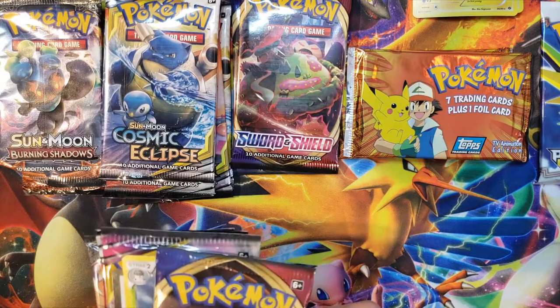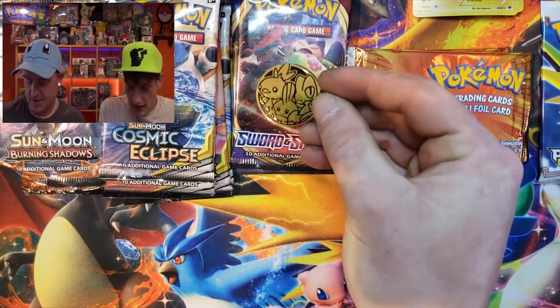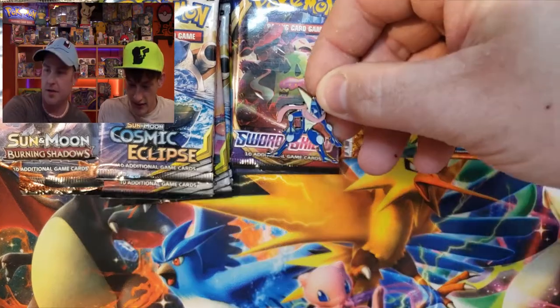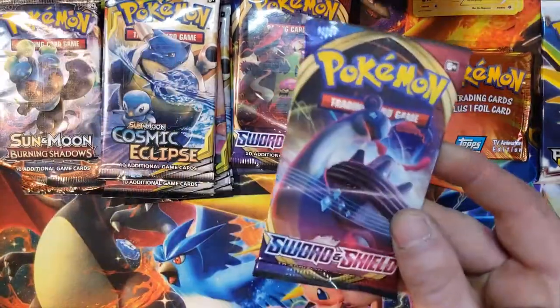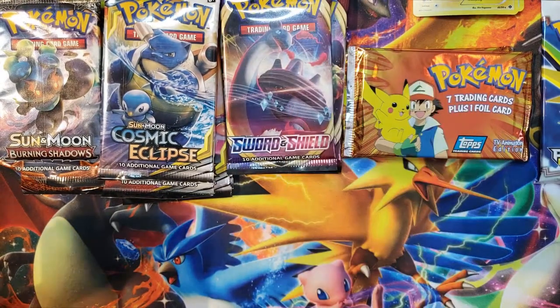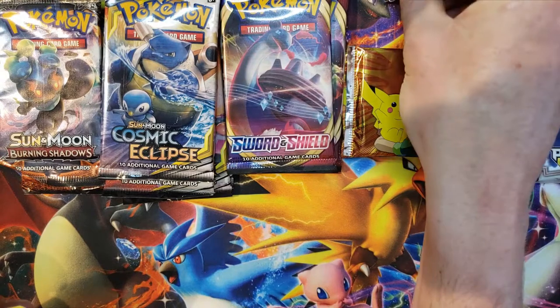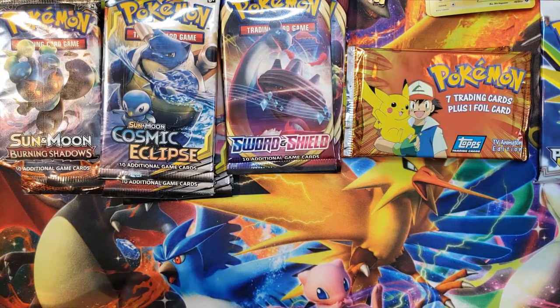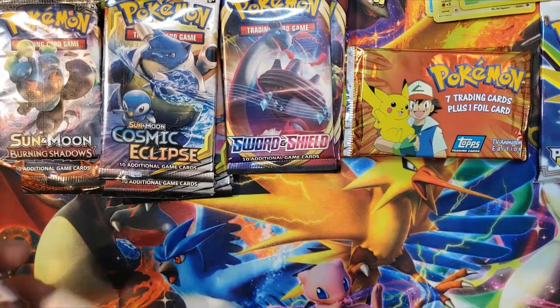In the other box we got another coin — rolled right across the screen. There it is — another Greninja pin. And out of the third box, a Sword and Shield pack, and this time we got the Kellio pin. Then we've got Vivillon — yeah, throw them up there.